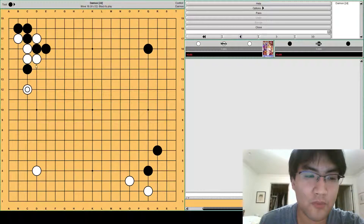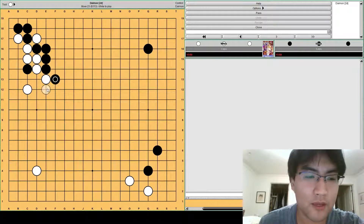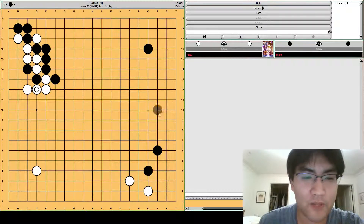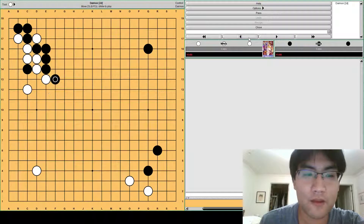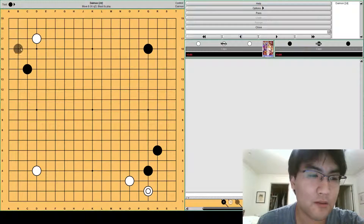White can also play here. Black will definitely push to capitalize on white having tenuki. White might hane, but actually black will make this exchange so that b16 is sente later. After this shape, it's black's turn but the board is pretty evenly divided in half. Black might have a small edge, but white has komi. I think this is a more reasonable or easy way to play for white, and definitely a better choice than defending immediately.